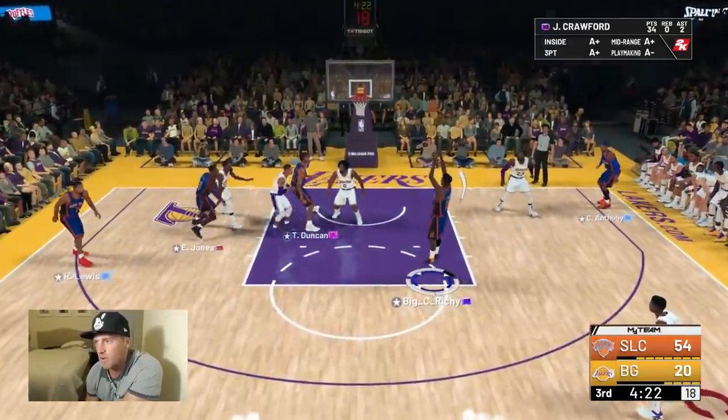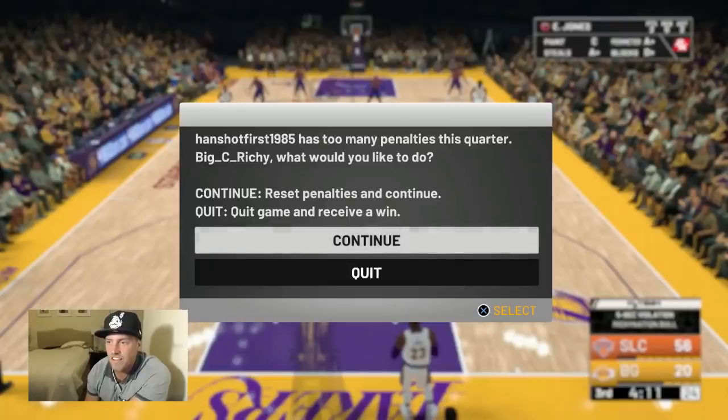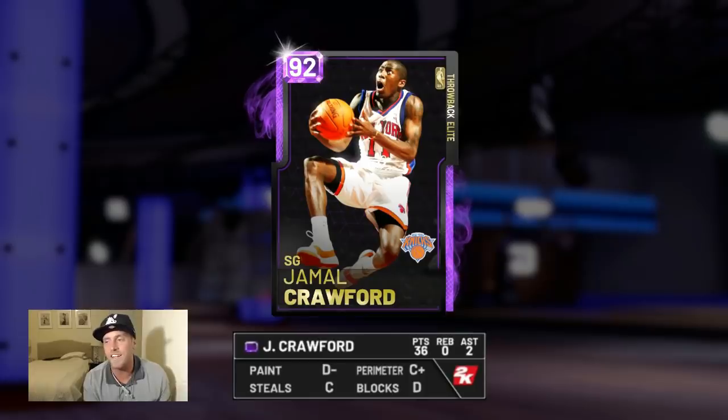I don't know why I still have J-Cross in, but if he's still got strength, keep pushing. The opponent has obviously left the game. That is gonna be the gameplay — shout out to my opponent. Jamal Crawford killed that man's spirit; he had given up. This card had the record-breaker performance. I thought we were gonna go all the way — he had like 32 points at half, which is the highest I've gotten in a long time with a card.